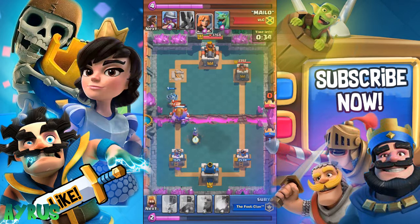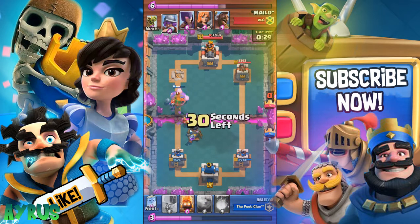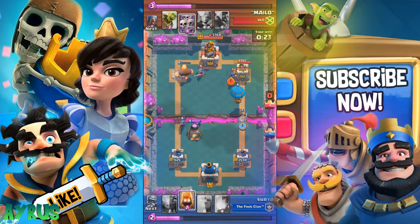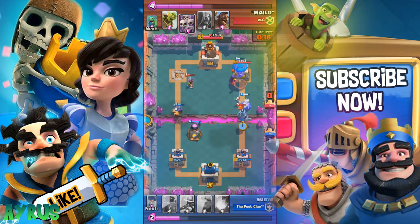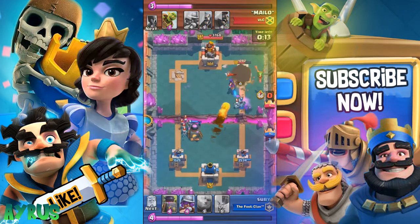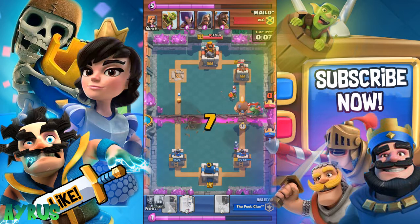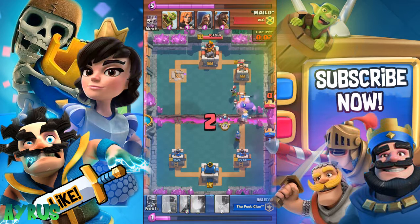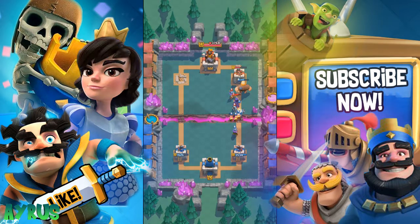The opponent tower is down to 1,500 and we take the first tower. We try to go for the second tower but struggle to defend. He plays the Witch and we respond with the Furnace and Mega Minion. I should have Fireballed the Witch but instead the Balloon's death damage takes her out. We defend and make it through for the win - three wins, actually four wins overall.